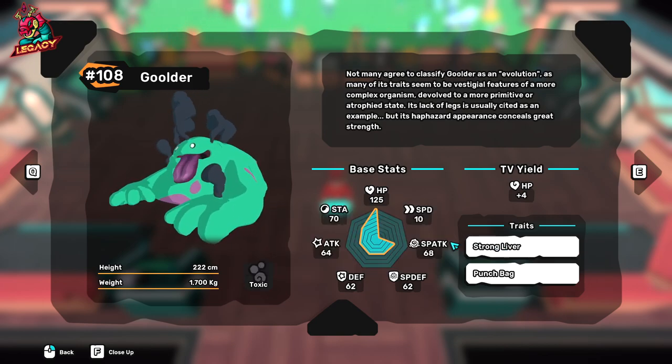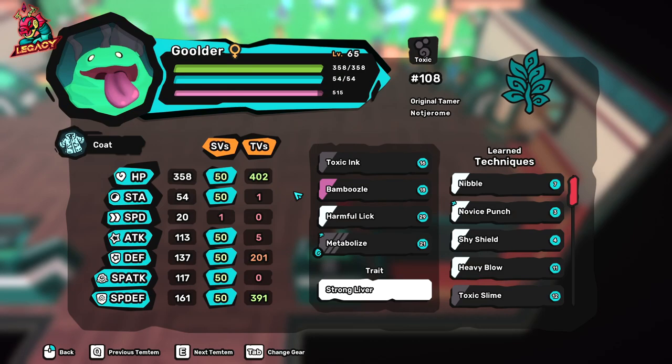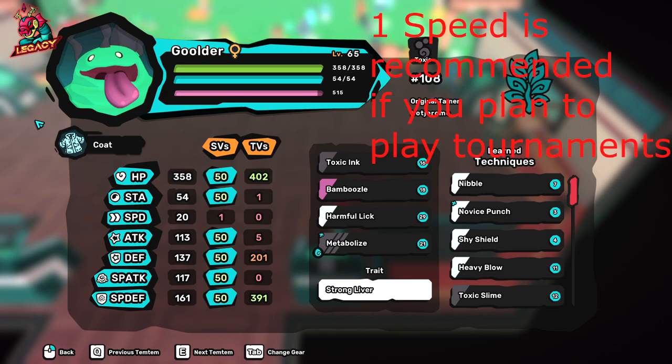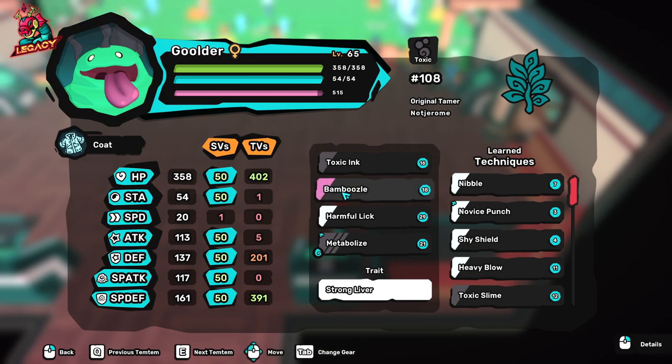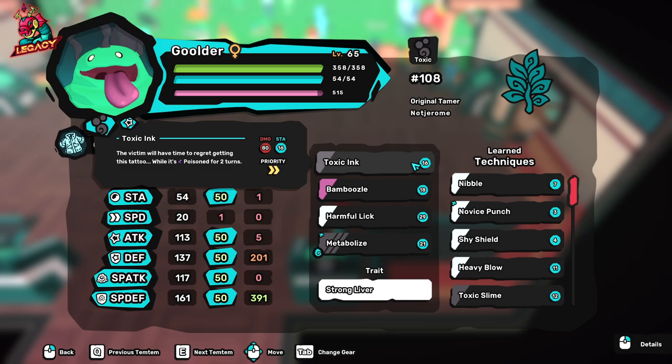Now let's jump into the items. The item I would definitely recommend is Coat — there is nothing else other than Coat that I would recommend. If you have the Coat, it will actually allow you to live three hits against even the strongest Wind moves in the game, like Obnoxious Tornado. You will survive at least three Wind attacks before dying, and it also helps against double Koish Fire Lava waves as well.